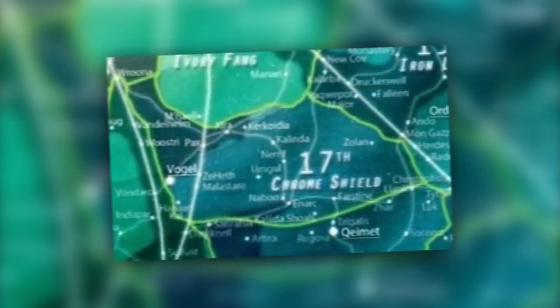Operating between the 15th and 16th Armies, the 17th Sector Army's primary objective was to provide a salient around the crucial worlds of Malastare and Naboo, which were home to vast fuel reserves that were crucial for the Republic Navy. Based at Foerost, Moff Hauser's Chrome Shield Command also had to deal with Separatist worlds like Colla IV and Antar.